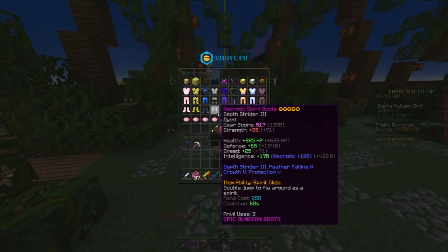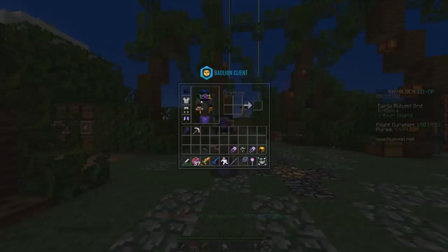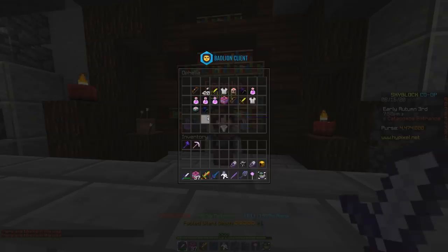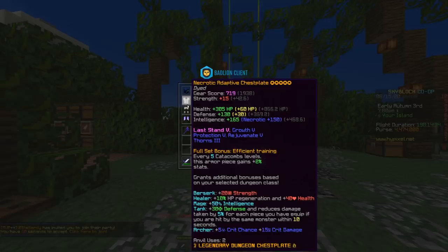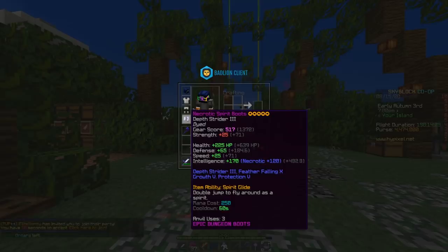This setup is really good because everything works so well together. The shadow goggles are going to make you deal 60% more damage to all undead monsters. You can buy them from the Ophelia NPC - it's really cheap, less than a million coins, and maxing it out with undead essence is really easy. Adaptive armor is just a straight up good set. And then the spirit boots give you a lot of speed and intelligence - you get 71 speed from spirit boots while in dungeons, which is going to make you zoom around the map while you're grinding.